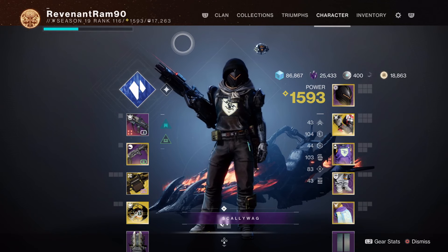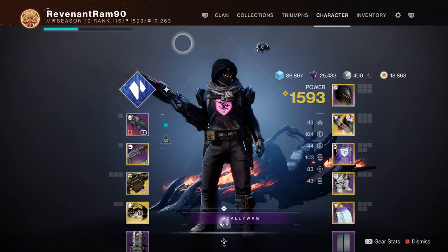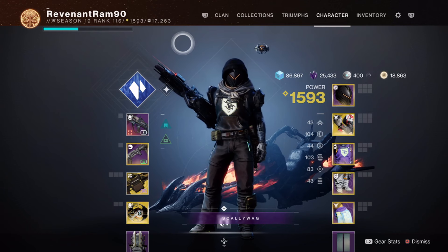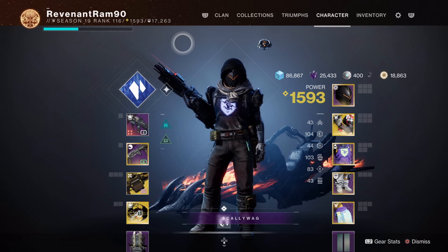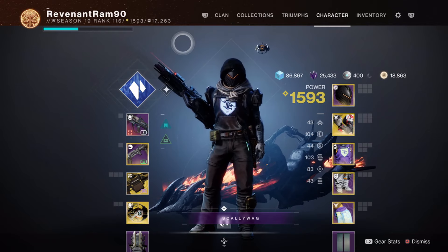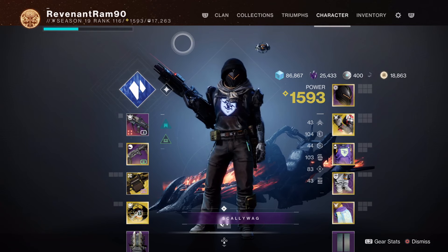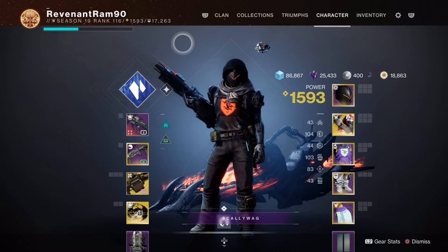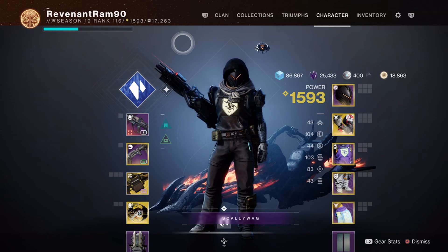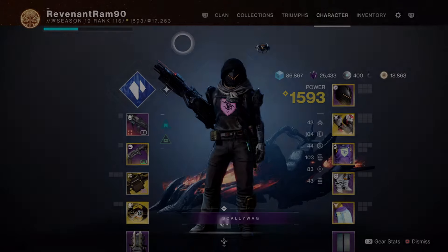That is the entire build. Grandmasters are around the corner, and there's a rumor the difficulty has been reduced from 1605 to 1595 for entry, which is really nice since this is a shorter season and Grandmasters will only be in rotation once. This allows more casual players to access Grandmasters for potentially the first time ever since their release, so hopefully this build helps you make it through. Check the links in the description as always, and I hope everybody has a good week.